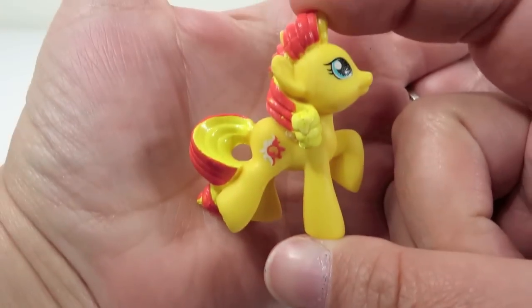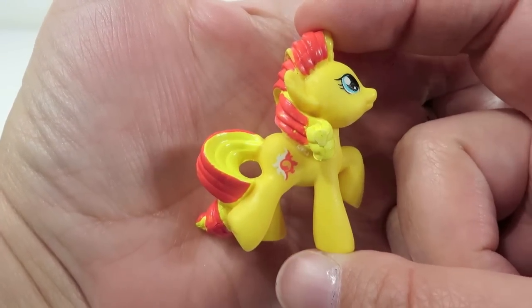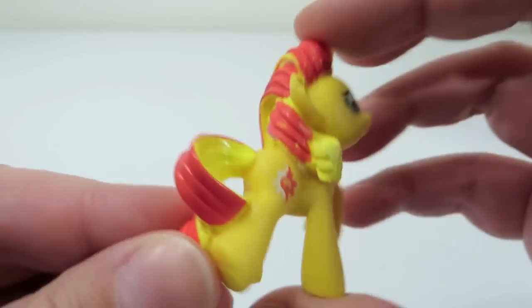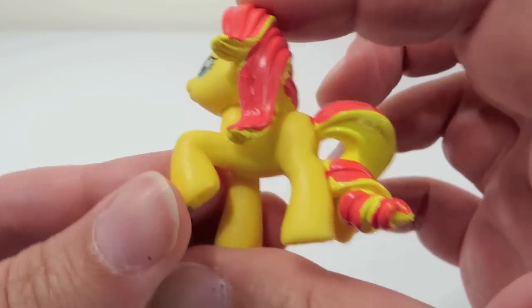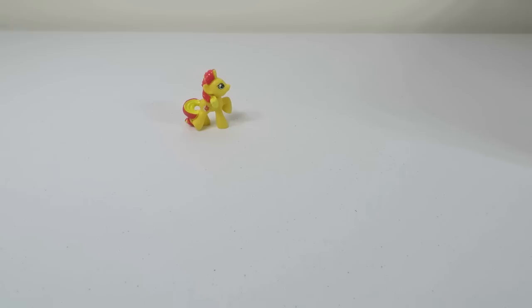Loves far away adventures. And that is Sunset Shimmer. That's a cute pony. I like the red and yellow mane and tail. The cutie mark is very cute — it's like how it shimmers at sunset. Very nice.